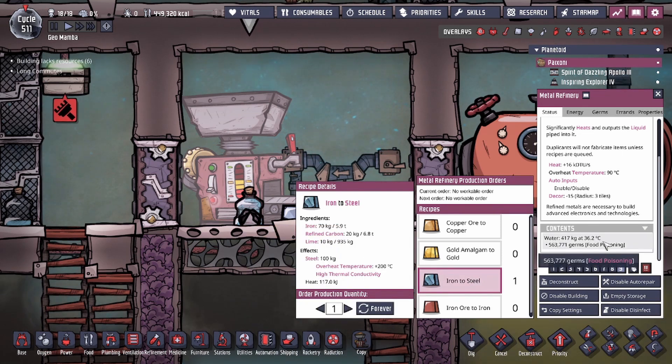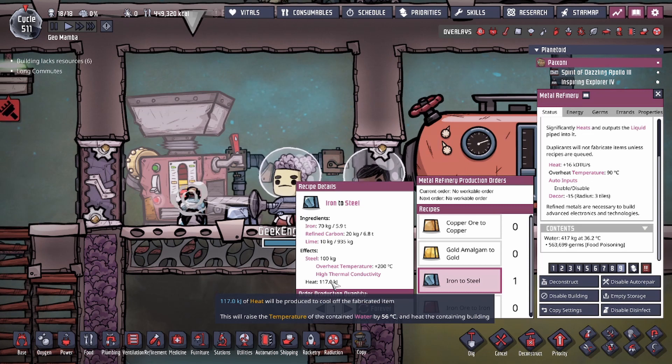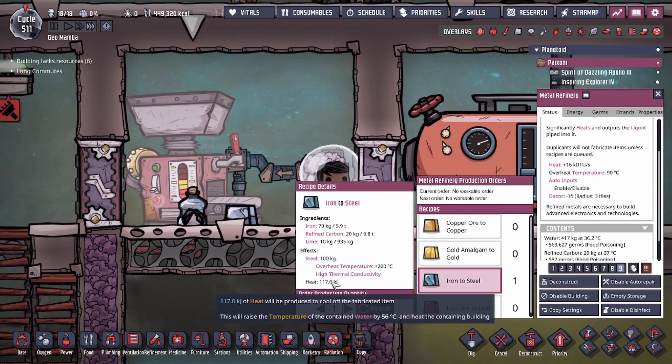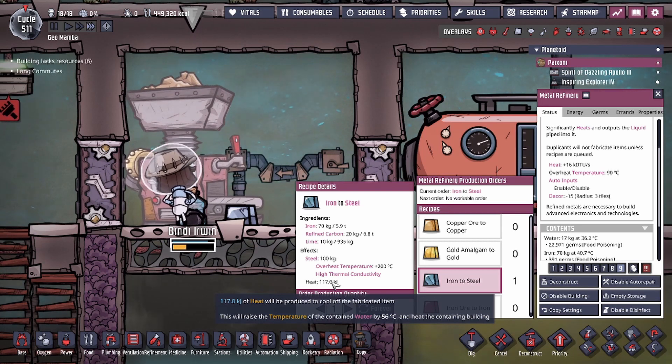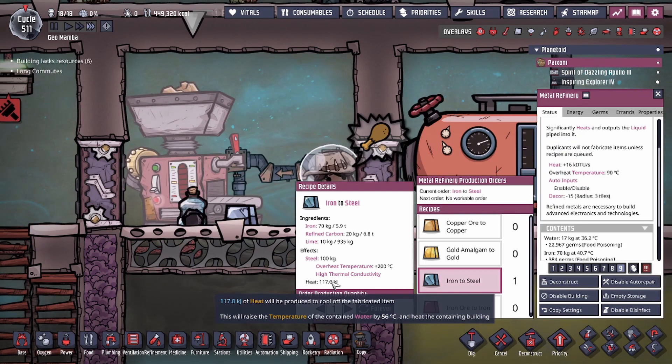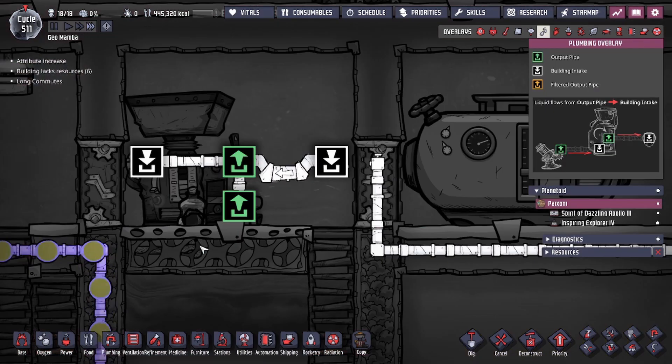So that we could eventually break the pipeline. We're going to be making steel, as that generates 58 degrees Celsius on the water temperature, and by doing so we're going to eventually boil the water and loop it into itself so that it breaks. If you guys do fill your Metal Refinery all the way, you may need to deconstruct the pipes.